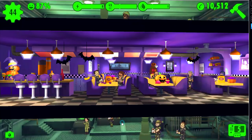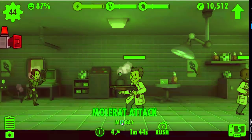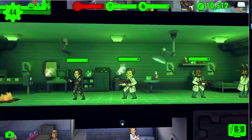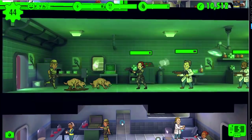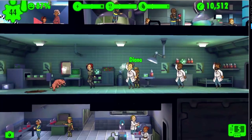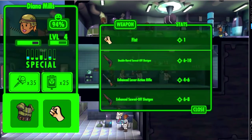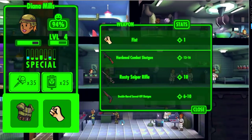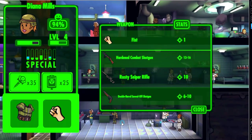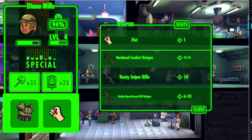Take a look at this - there's a new update. And of course, naturally, I'm trying to narrate and then we have a mole rat attack. Well, you get to see a mole rat attack. I also have some new weapons. We killed the mole rats ahead of time anyway. So we have a hardened combat shotgun and then there's a rusty sniper rifle.